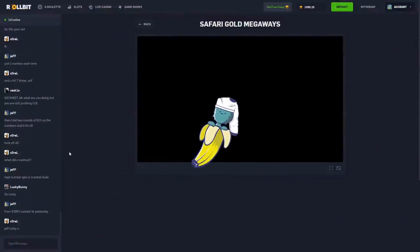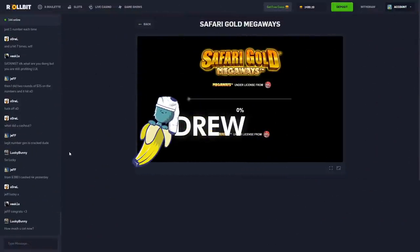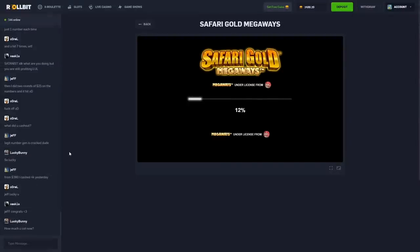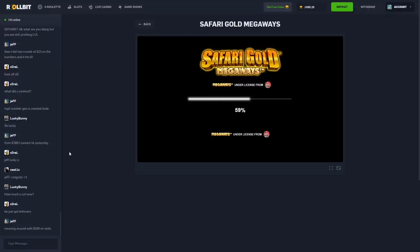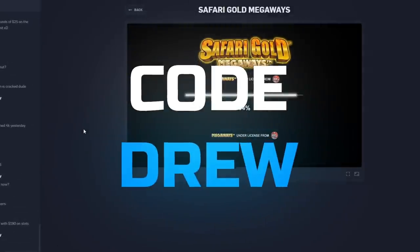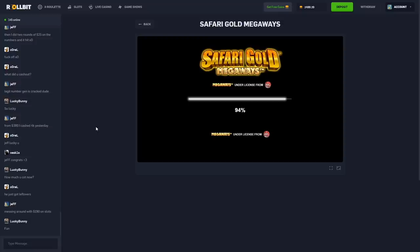What's up guys, today we are on Rollbit with $2500 in the balance - I just deposited this and we're gonna run some Safari Gold. It gets requested quite a bit in the comments. You can click up here and get free coins, use code 'Drew' to get some free money on the site.